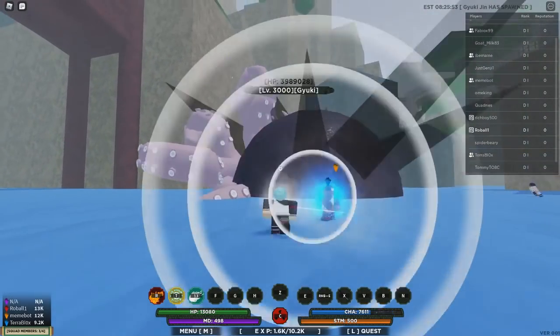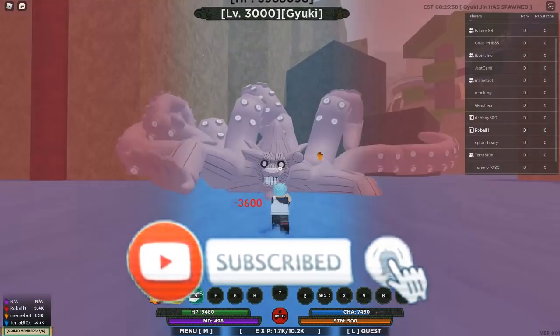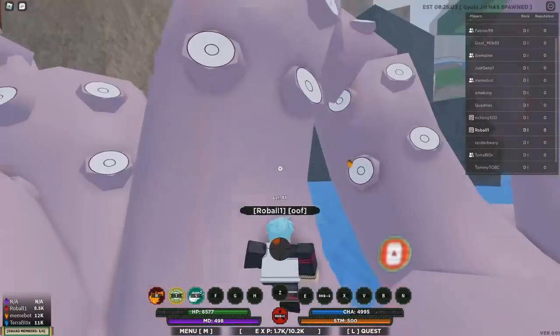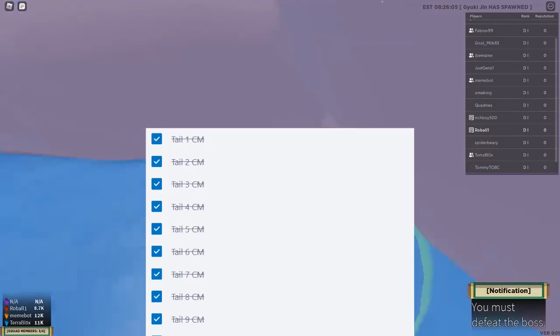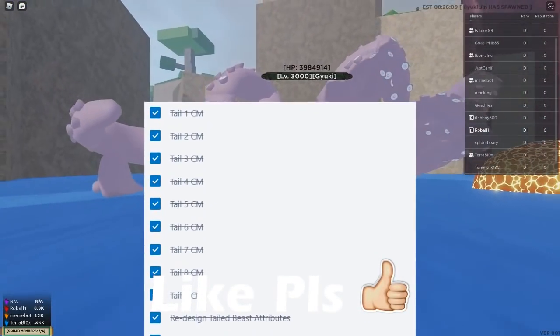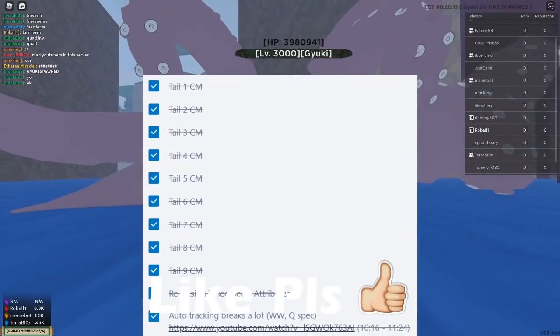Shinobi Life 2 is getting a pretty big update in a few hours. This update is going to have quite a few things, like different chakra modes for tailed beasts and other things added to the game. I want to talk about it in this video and let you guys know what's going on. This update is basically going to have tails 1 through 9 chakra modes, which is pretty cool.